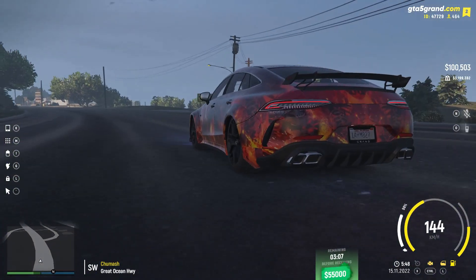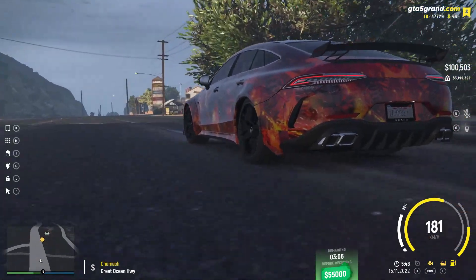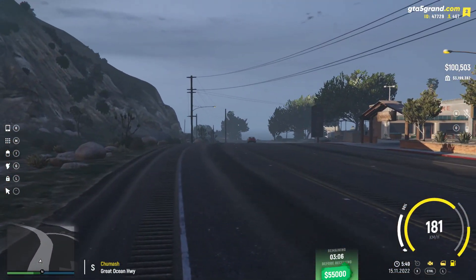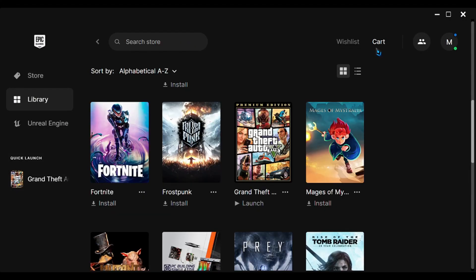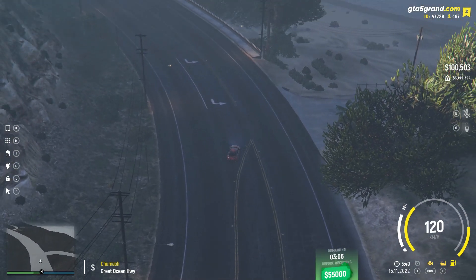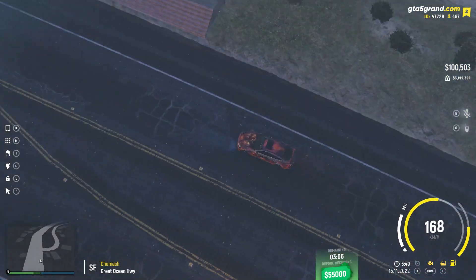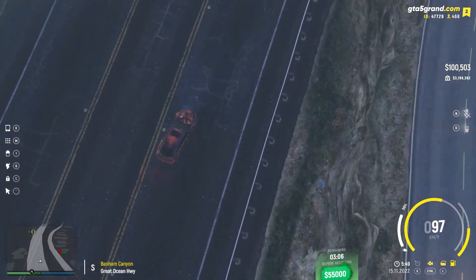Many times, especially when Rockstar launches an update, everything gets messed up and you're not able to enter the game due to some random error. For that, make sure your auto-update is off for GTA 5 — you can do it from the game store you bought it from, like Epic or Steam. When a new update comes, try launching Grand RP without updating. If it runs, great; otherwise update your game and wait for the Grand RP developers to release a patch.